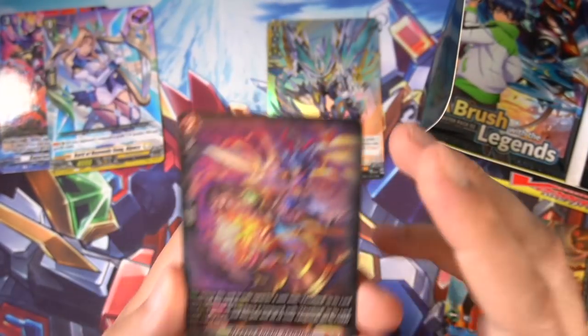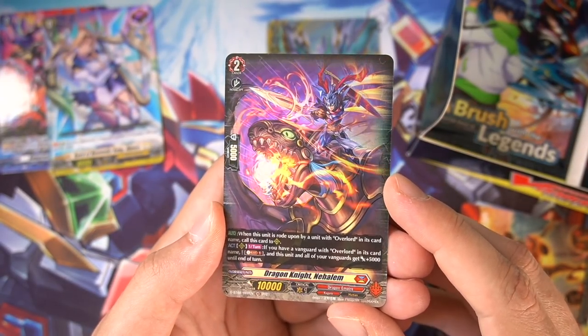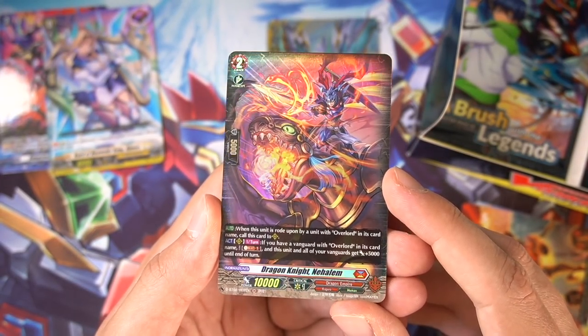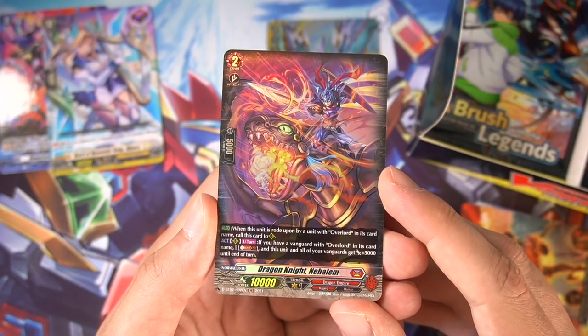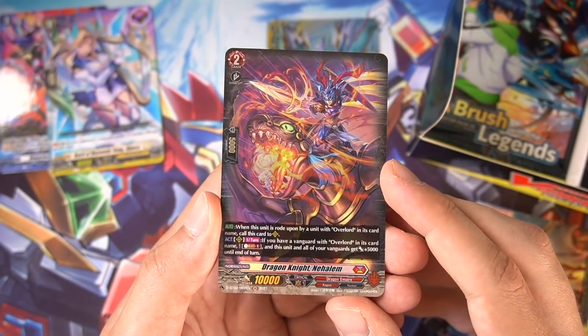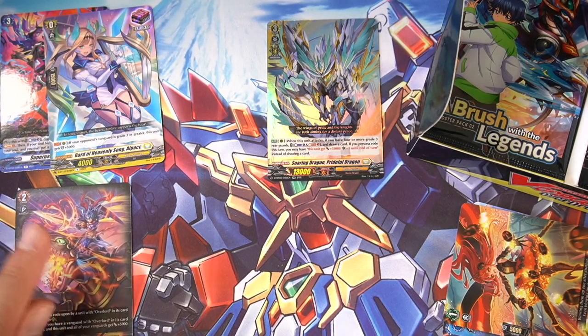Our first foil is Mr. Nihalem — not a double rare. He's the grade 2 of the Overlord ride line. When you ride an Overlord over him, you can call him out. Once per turn, if you have a Vanguard with Overlord in the name, soul blast 1, and he and all of your vanguards get plus 5k power. So even good in premium, which is cool to see.